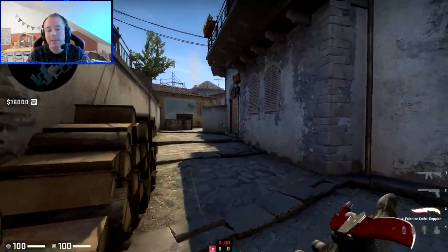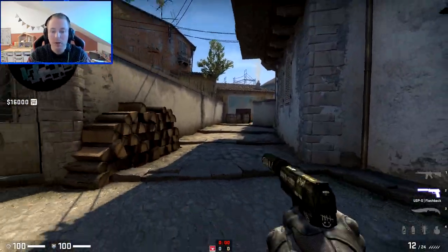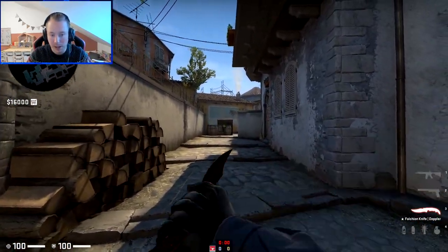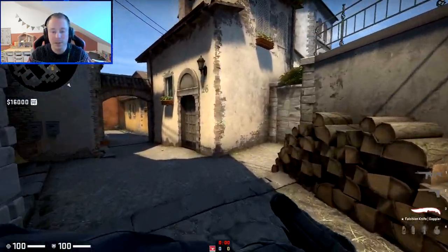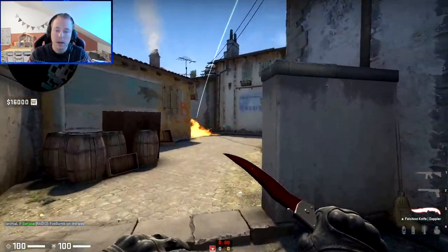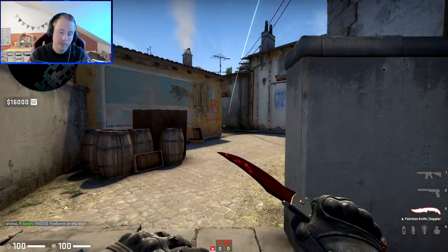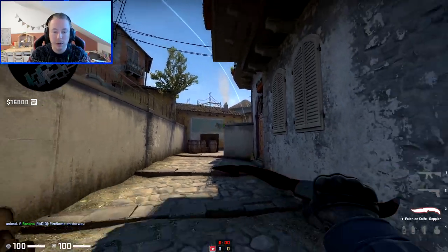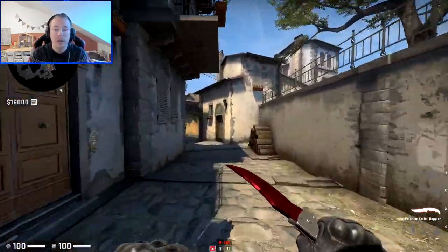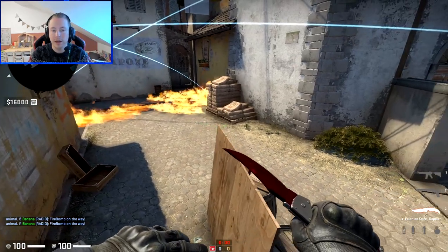One thing I forgot to talk about as a T: you want to take banana in sections. First take the lower part, make sure there's no AWP peeking you - use the flashbang from down here. Make sure there's no one peeking from broken wall or behind the car. Second, take top side banana. A really good idea is to use a Molotov at the entrance to make sure there's no AWP peeking you, because a really good AWP player is going to dodge and go forward and kill you if you don't do this Molotov. Then get the wall flash. You can use two Molotovs - one at the entrance and another at sandbags - then get the wall flash, and you should have top banana for free. It's very difficult for the CTs to do anything at that point.